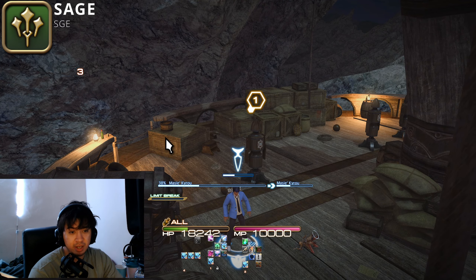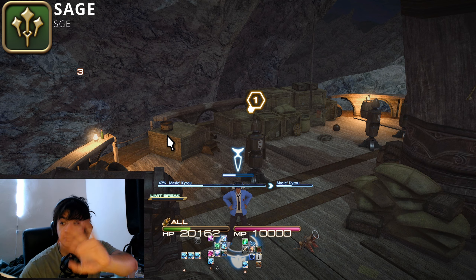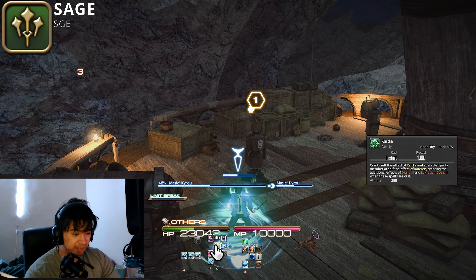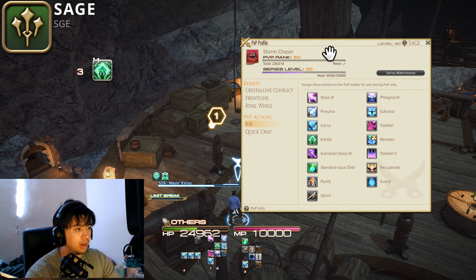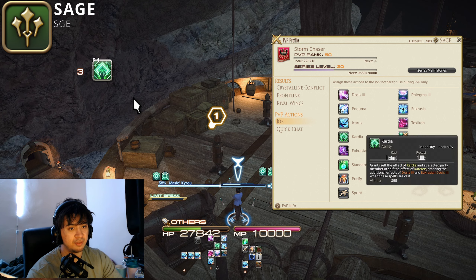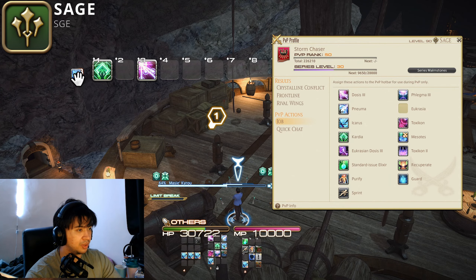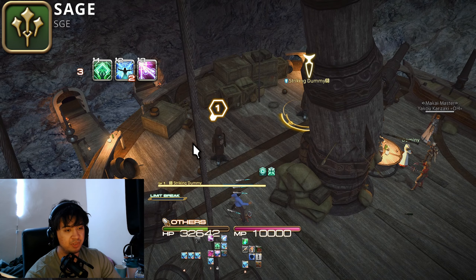The most basic thing to have active when you yourself are engaging: Kardia on yourself first. You can pocket a teammate after your damage, but look after yourself first. Put Kardia on yourself, then give yourself higher damage or shields. Whenever you're engaging, do the Eukrasian enhanced doses combo — if you just want DOT damage, use Eukrasia and Eukrasian Dosis.